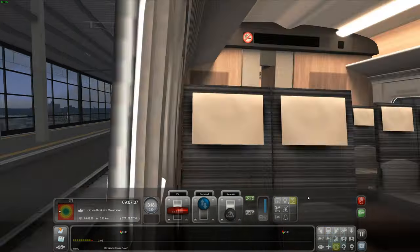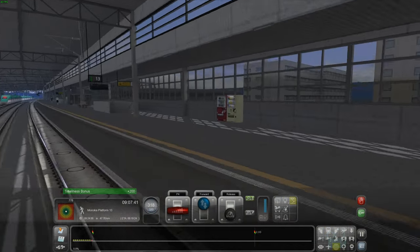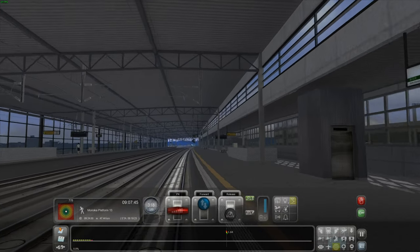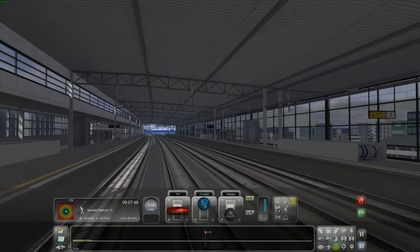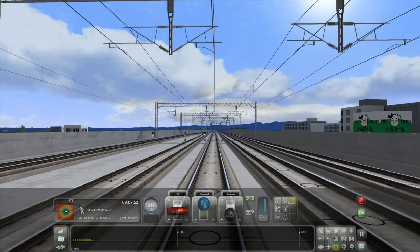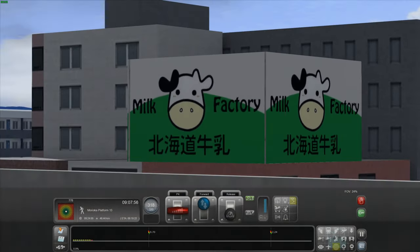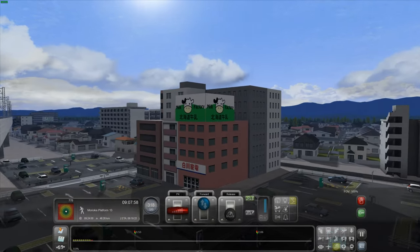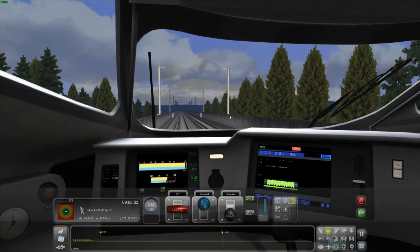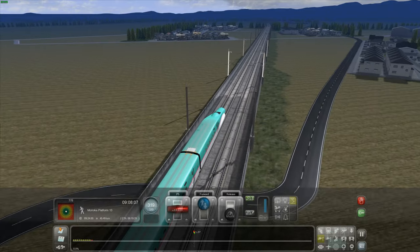Here we are at Kitakami station. More vending machines — it's well detailed. They've got custom people walking around and these beeping noises which are train station announcements. There's a milk factory sign — or at least that's the name of a brand. I like seeing the custom adverts they put in these third-party add-on maps.